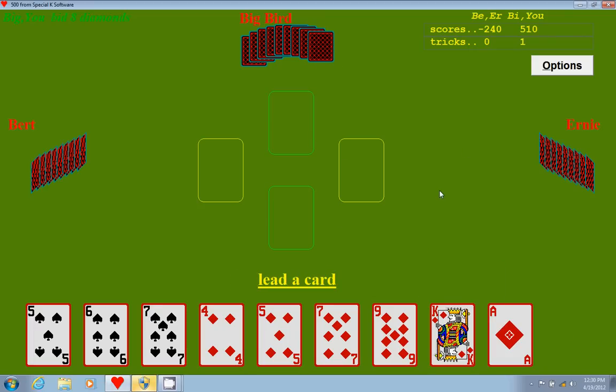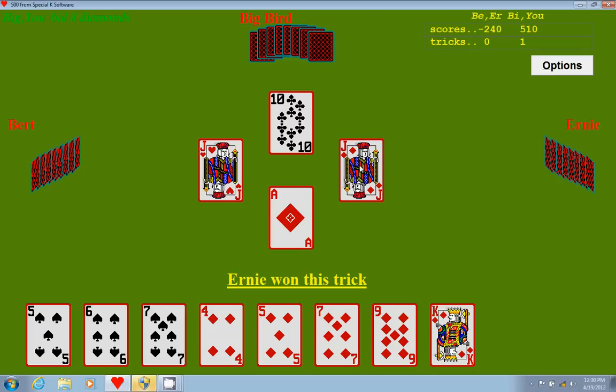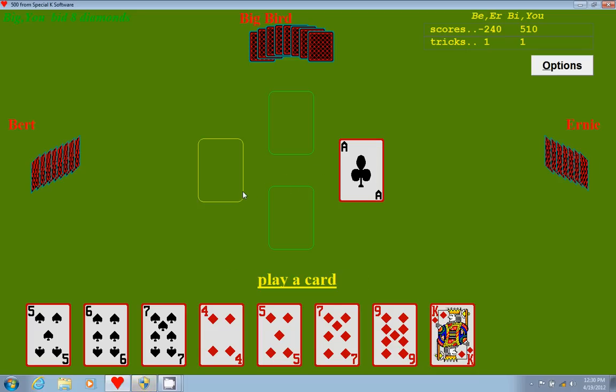Usually everybody else is going to play under you, but on the off chance that somebody has only one diamond and it's a jack of diamonds, that can be pretty useful. On the off chance that my partner doesn't have any trump left, I'm probably going to go ahead and play the ace. They both had one diamond left each, which is really nice. So both jacks came out on the same trick. That actually makes my king of diamonds the highest trump out there, which is really good.